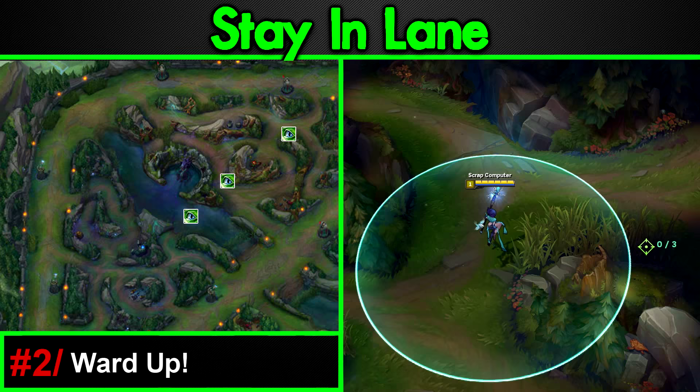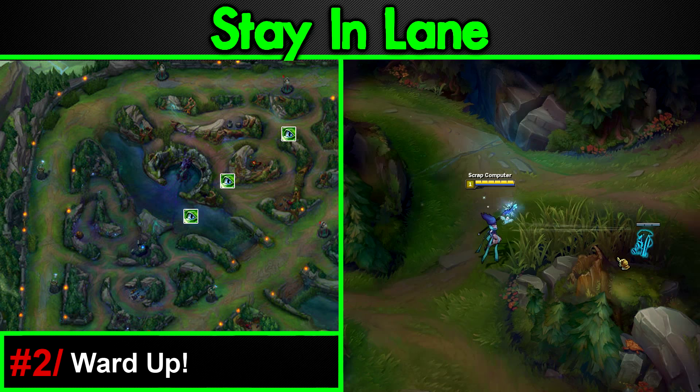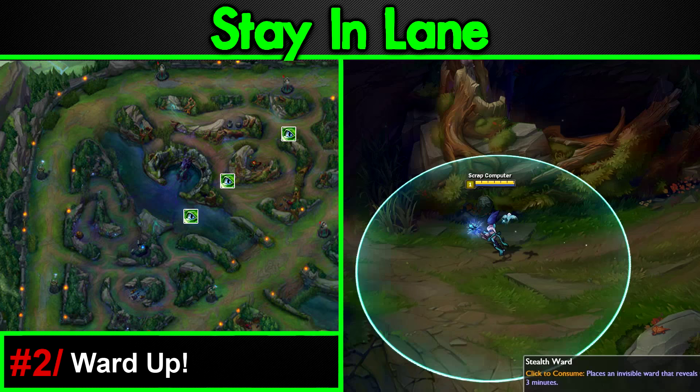When you're the top laner, ward here as seen in the diagram below. As you can see, we have to put three wards to completely cover the top side. Flip this diagram if you're on the red side bot.